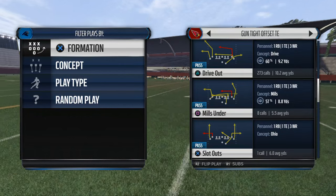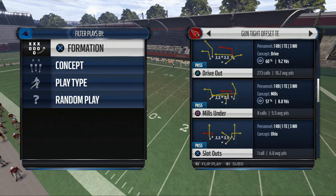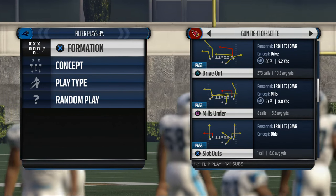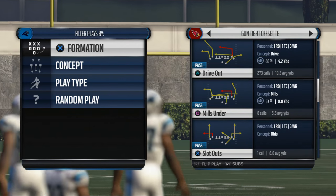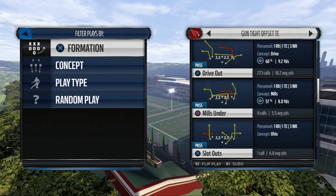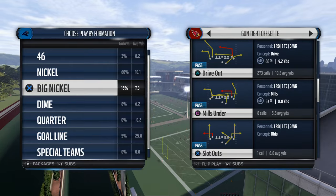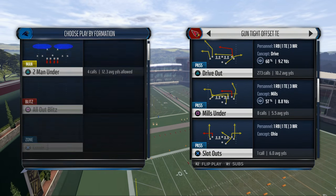The other key is that this player is in a compressed set type of formation, like a shotgun tight offset tight end, because we're going to be motioning this receiver to the outside. If you were here yesterday, you'll also remember that I said I wanted to share how to use this same pattern to beat zone defense.